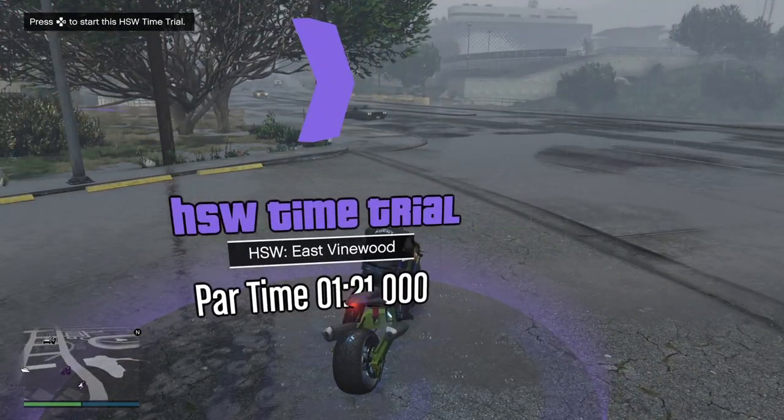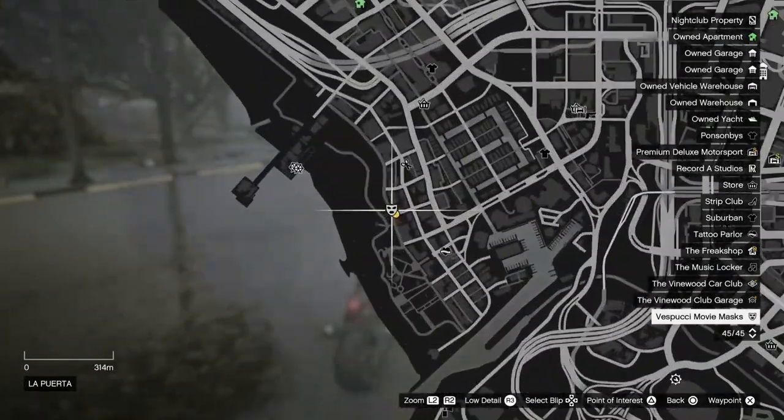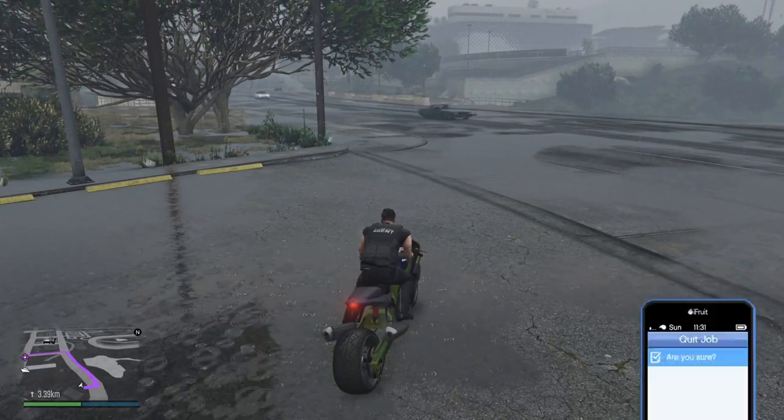When you want to do the time trial here, press right on your D-pad, open up your pause menu, come all the way over to where the time trial ends here at Vespucci Beach. Set yourself a waypoint, then back out. Open up your phone and quit the time trial.